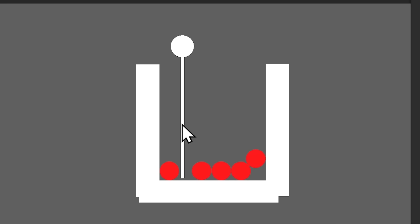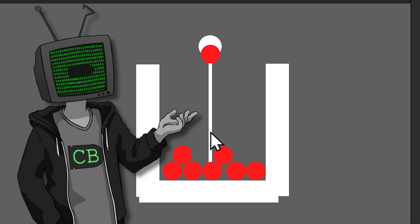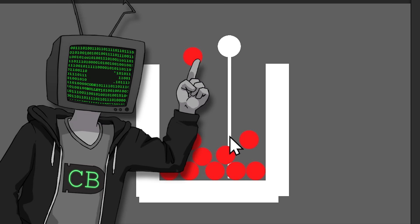Now we can spawn the little ones in, and we're making progress. I know we haven't really done anything yet, and we literally started this like 10 seconds ago, but it's time to make it pretty. I'm talking art design. Art design with CodeBullet.